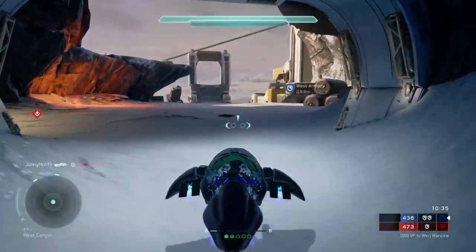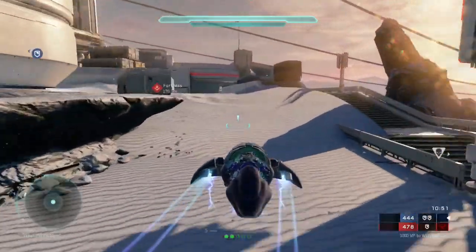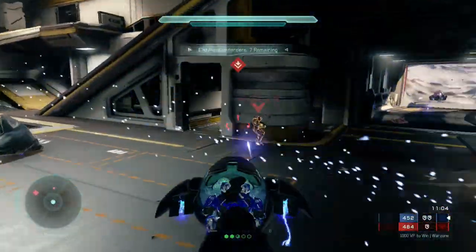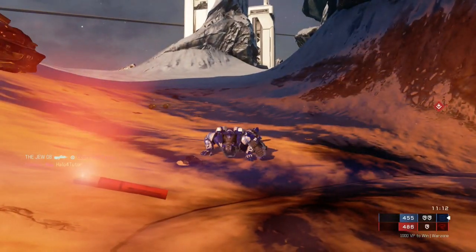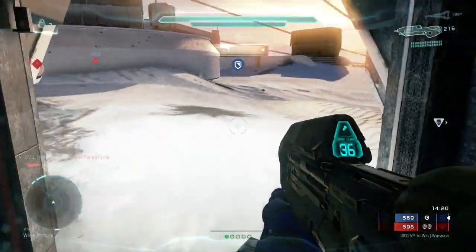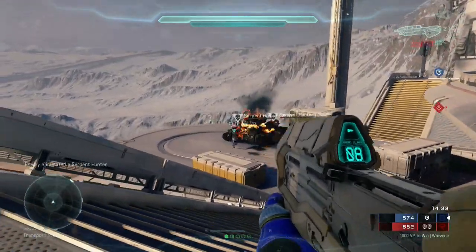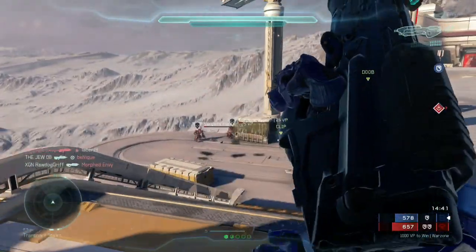A thousand points will win the game, but there's an alternative way to win: destroy your opponent's core, which is in their base. You can't gain access to their core unless you capture all the buildings — the fortress, then their armory, then their base. The truth is, if you're already behind on the scorecard, you're probably not controlling the map, so it's going to be very unlikely that you'll push through, capture all those buildings, and destroy your opponent's core.